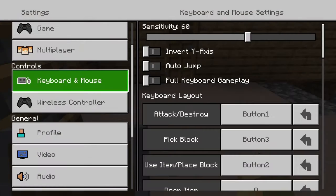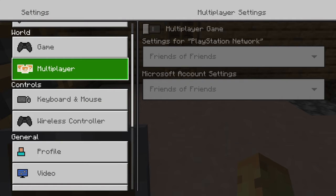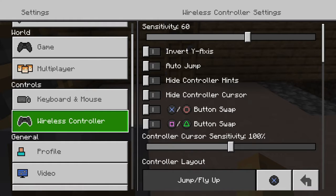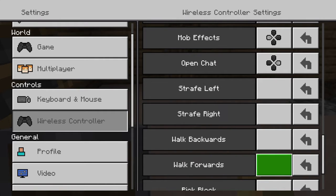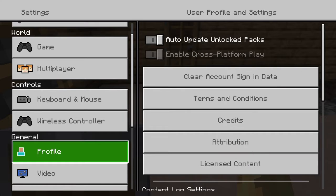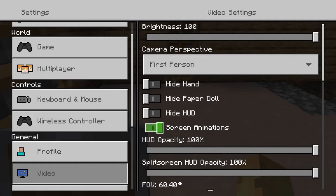What happened? Oh what the heck — game, multiplayer, keyboard and mouse, wireless controller sensitivity, controls, fly. This is all so cool. Video, camera perspective, first person. Okay, this is so cool — hide hand, hide paper doll.